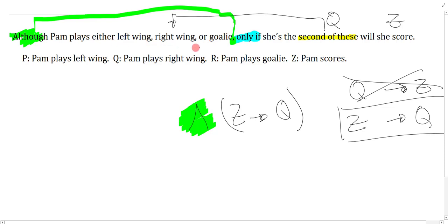How do I say Pam plays either left wing, right wing, or goalie? The trick is simple: even though the word 'either' is there, 'or' is still inclusive in logic — always. You might think she can't play all positions at once, but we don't know what sport she's playing. So don't treat either-or as exclusive and write a long complicated statement. Just use inclusive or — it's a disjunction — and focus on 'although' as the main connective and 'only if' for the conditional.